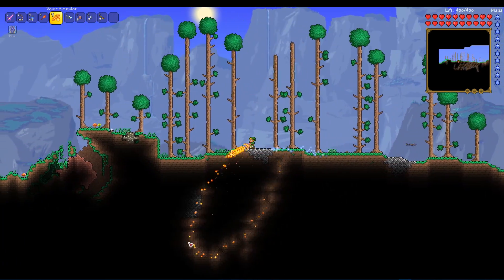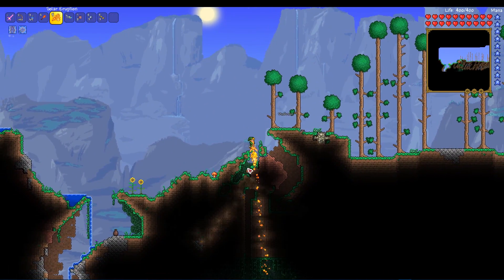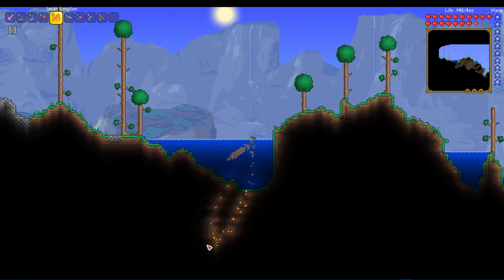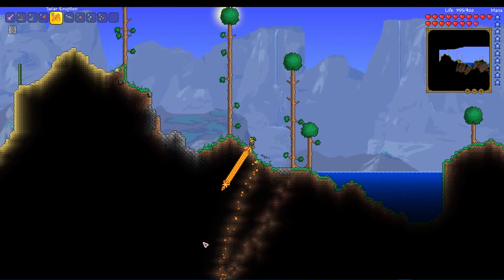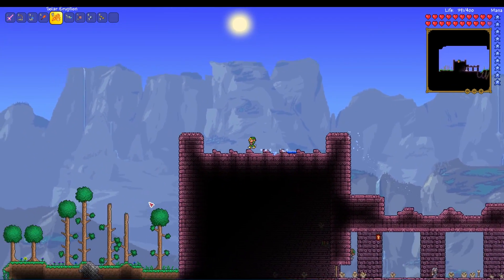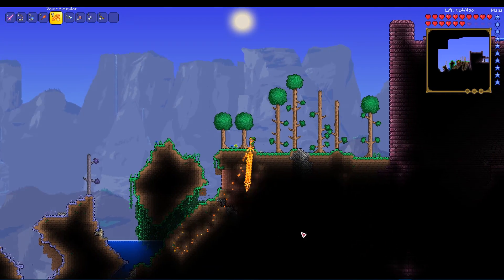The fifth method is really only for collectors out there, and it's using the Solar Eruption weapon, which you can only get near the end of the game. This weapon goes straight through blocks, lights up large parts of the underground, and fires super quickly. But as I said, this method is only viable for people who want to collect weapons for the sake of collecting, because once you've got the Solar Eruption, it's one of the best melee weapons in the game, so the Archaelis isn't that powerful anymore.